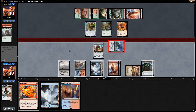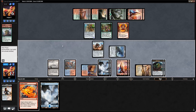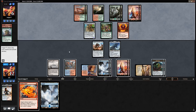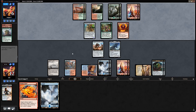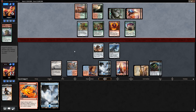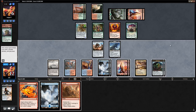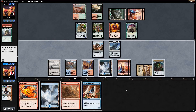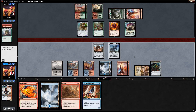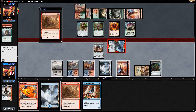Opponent takes it again — play tapped Spirebluff, say go. Didn't get to convert Magma Spray yet but we could target Walking Ballista. Opponent down to six, we still have two treasure tokens. We could have used Magma Spray on Walking Ballista before the Raptor enters to prevent the draw trigger, but I think we still want to hang on. Drew Abrade — nice one. Artificer's Assistant — not the best right now. Don't mind attacking with Traxos now that we have Abrade and Magma Spray.